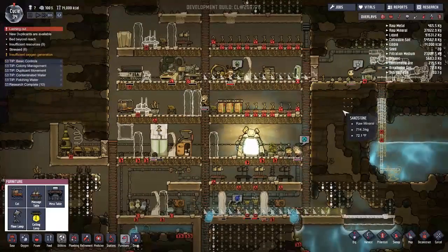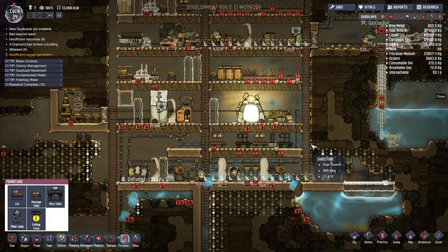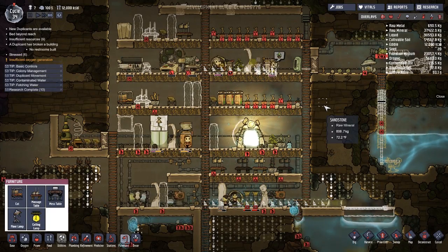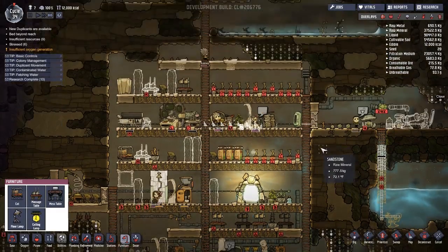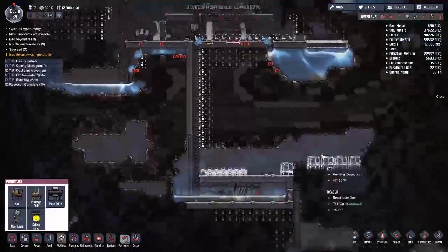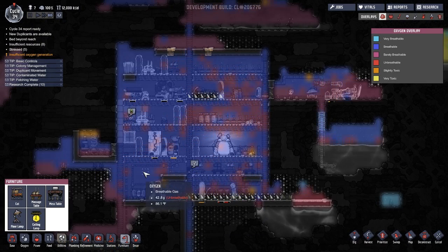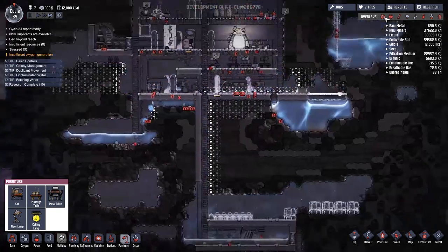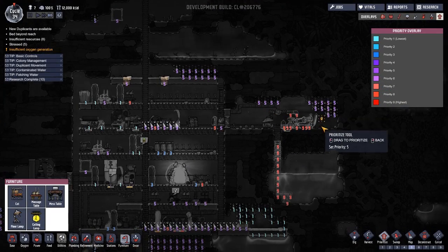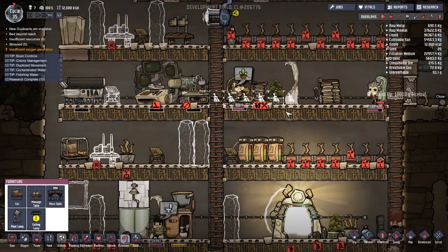We've got a bunch of things that need mopping. These would be going great but we have no power. We had power but people broke the batteries and we didn't have oxygen. Well, we have oxygen starting now, so maybe we're okay. We just have so little oxygen — if we can get this finished off then we're okay. Did somebody break this again? Somebody keeps breaking this dumb battery.